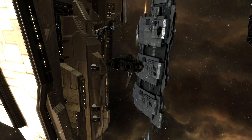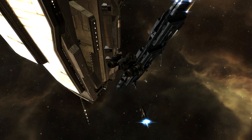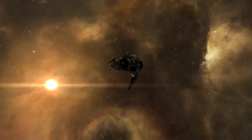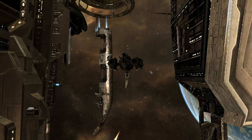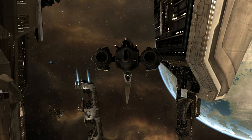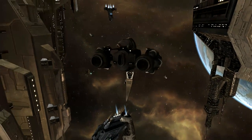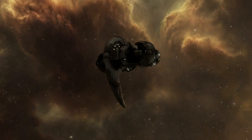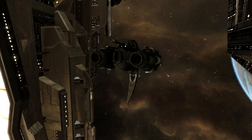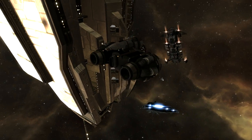Look at that big freighter ship — probably full of goodies going somewhere to feed the intergalactic markets. We're in front of the station and it's rather active — lots of players, everybody going somewhere. Look at that battleship! It's a live environment, a universe that lives and breathes. Ninja salvaging itself does have a bit of a questionable reputation because it involves finding other people's loot and, in a way, stealing it. Not many people are happy about it — in fact, many are actually pissed off.